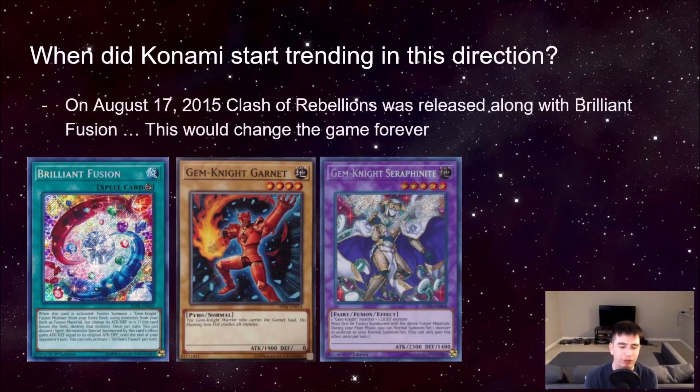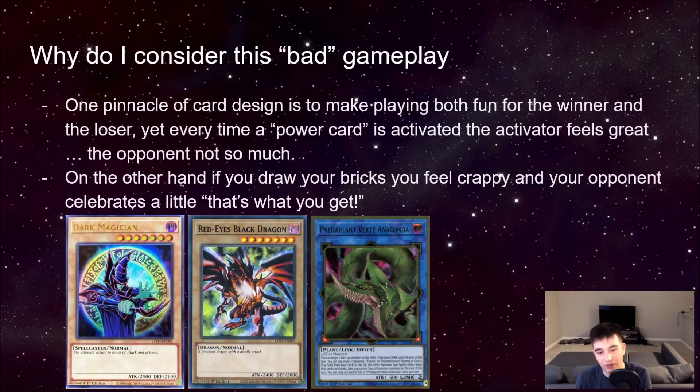This is the beginning of Konami sort of going, okay, Brilliant Fusion is a totally broken card. If you were allowed to play this card and didn't have to play Garnet, it would just be better than basically every card ever printed. So it's almost saying this card is, quote unquote, balanced — it forces you to play at least one Gem Knight card in your deck because it's a Gem Knight card. That's the issue. This is the beginning of this trend: a power card paired with a card you don't want to draw.